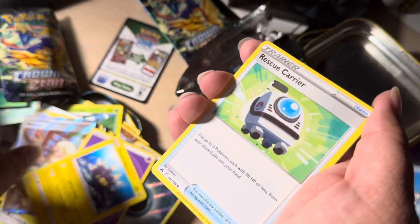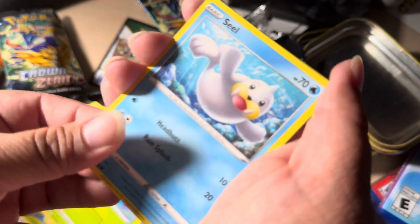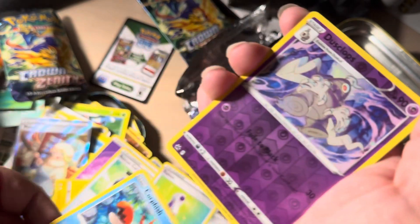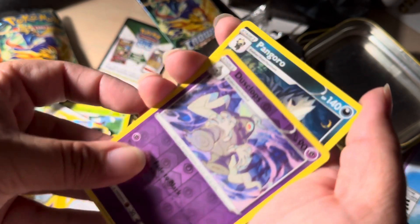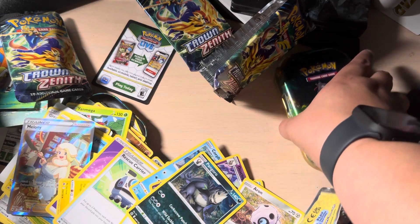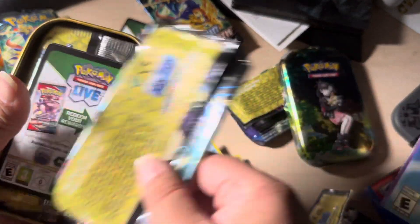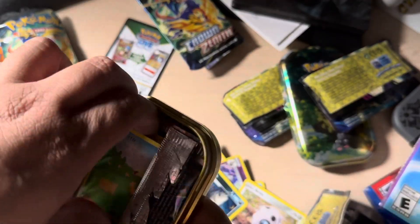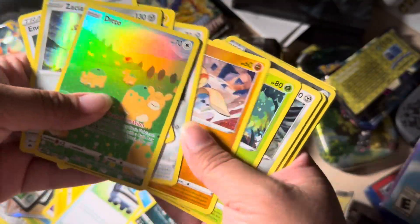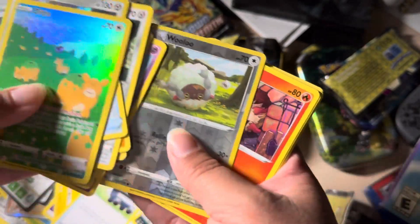Urchin, rescue carrier, nice! Oddish dancing — oh look at that seal! Potion. Corphish. Spooky vibes reverse and a Pangoro. These look out of place and all that but we're gonna show you what we got. And here is the finale of the Marnie pack — we got this Zacian, beautiful card guys. That was our rare or reverse rule.